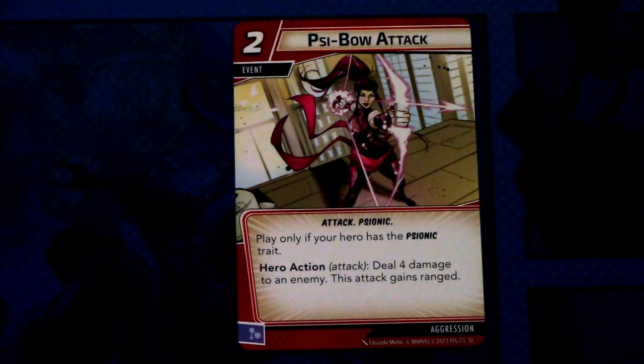That is the whole pre-built deck. Lastly we look at the other aspect cards that come in this hero pack. For aggression we have Psy Bow — it's a two cost event, attack and psionic traited. Play only if your hero has the psionic trait. Hero action attack: deal four damage to an enemy. This attack gains ranged. And this can be committed as a mental resource.